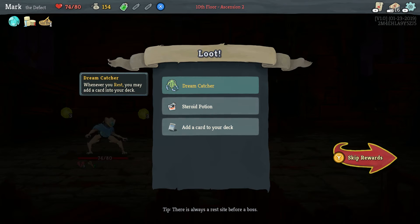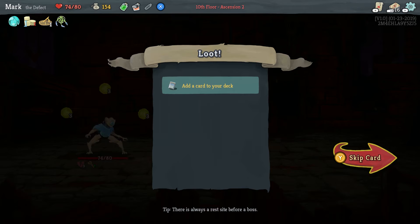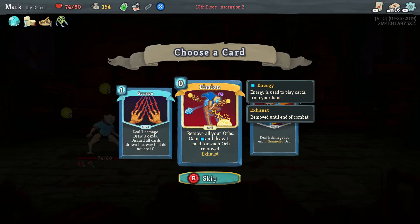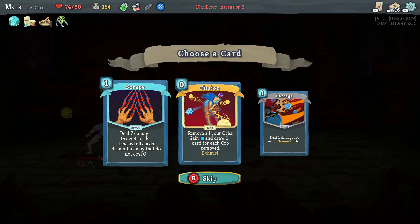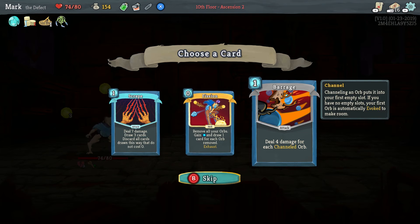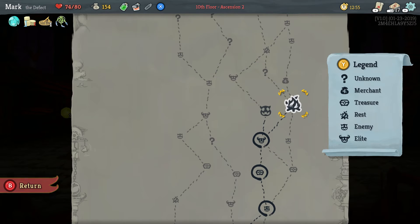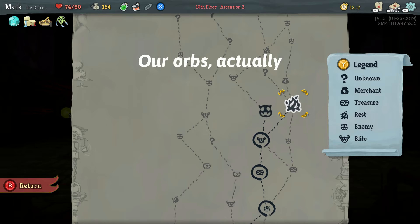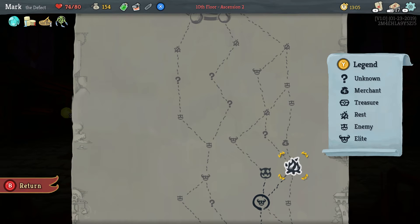We get: whenever you rest, we can add a card — that's maybe useful. Strength potion, which might be useful. Some offensive cards. I am going to take barrage, which leverages our attack cards. So we're in pretty good shape — we have 150 gold, which means we could actually benefit from a merchant visit.